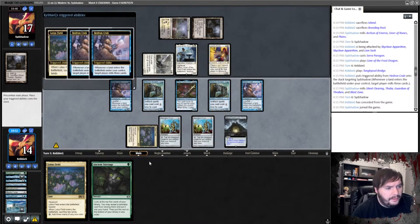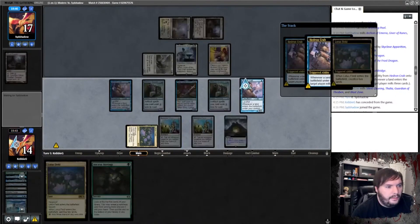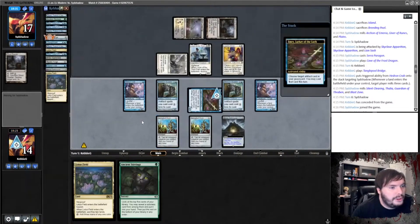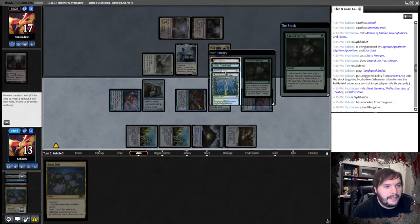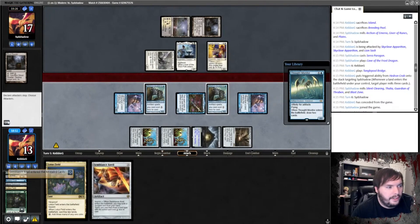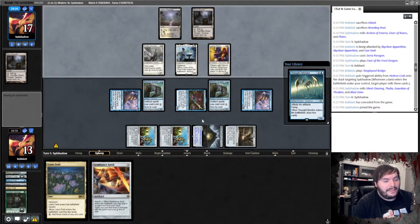Play the Lotus Field, target myself, target myself, and we sack the Lotus Field. Tap, get a Forge, play Forge, eat the land off the top. Stirrings, take Anvil, any order, pass the turn. Oh my god — we have a Thought Monitor on top. We have a Thought Monitor on top, that's great.